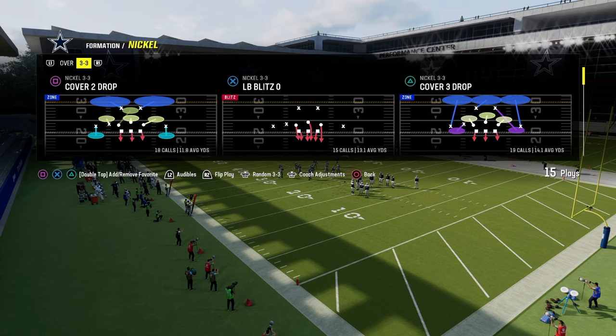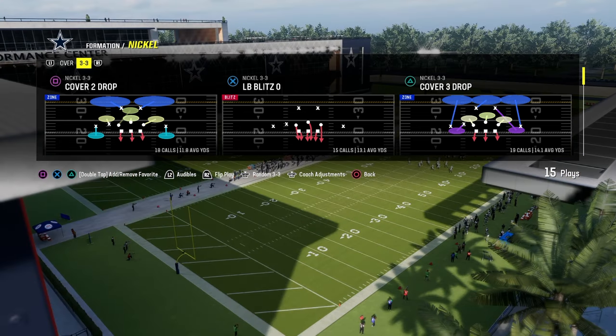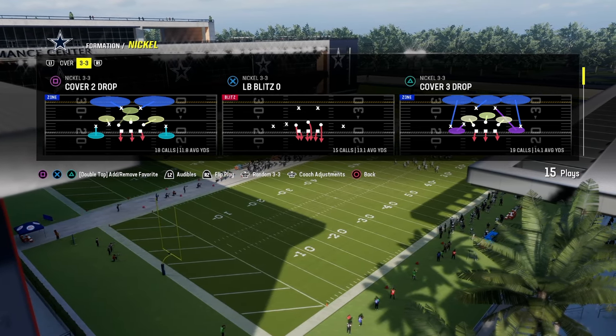We're going to be talking today about the Nickel 3-3 formation in the Kansas City Chiefs defensive playbook. It's also in the 46 playbook as well as the Multiple D.